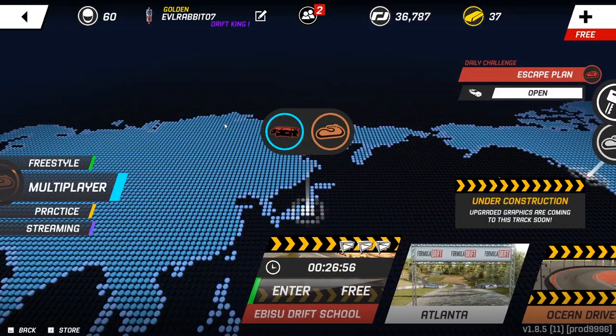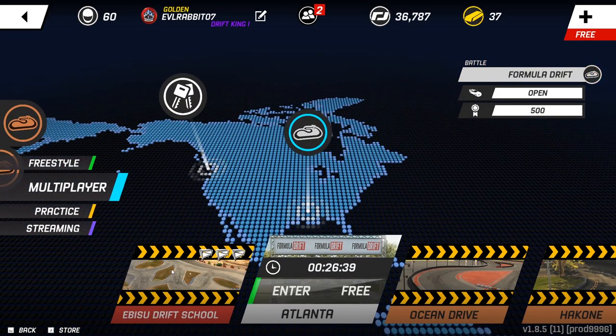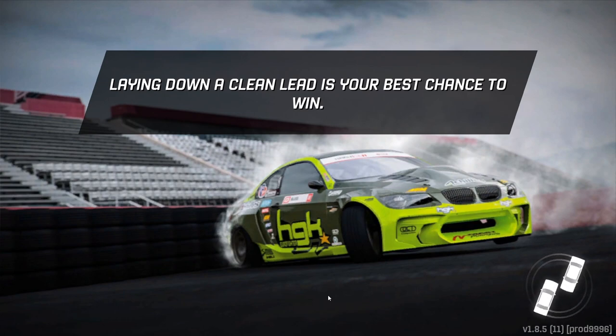We are here on Torque Drift on the PC, on the controller. We are going to be rocking some fun things and trying to get some tandems today, because the goal of today's episode is to get those tandems. Looks like we have Atlanta FD, Ocean Drive, and Tunnel Edge, so we are going to go to Atlanta FD. It's open, so we are going to run the FC and see what we can do with the FC today.